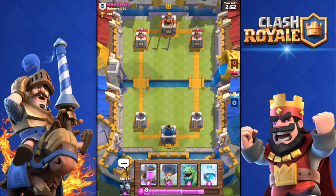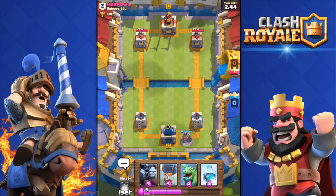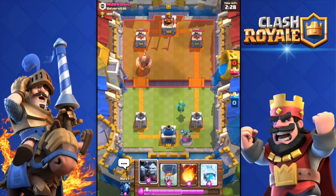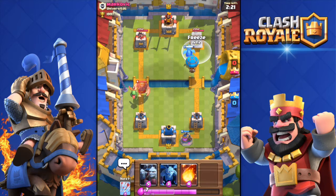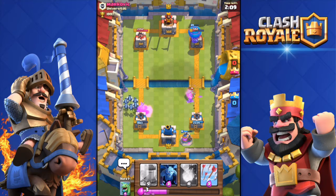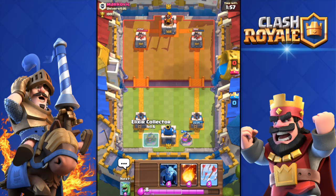All right, here we go against Markovic. We have the elixir collector — let's deploy that. He plays a giant, not a problem. I'm going to push from the other side to distract him. I wish I had the simple minions right now, but screw it. I'll push. Freeze! He managed to deploy goblins — the goblins targeted the baby dragon. Now the balloon — oh come on — 482 damage to the tower. He did a good job on our tower too, so GG for that.